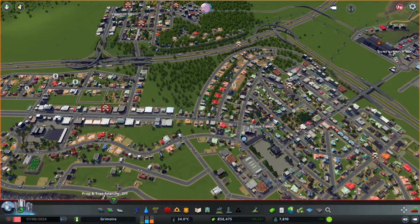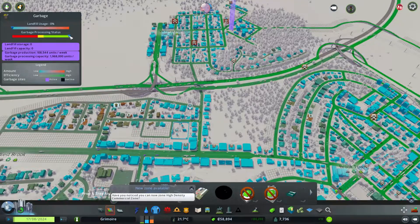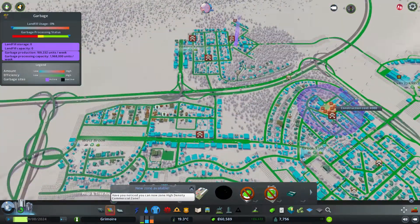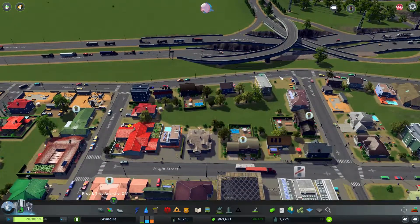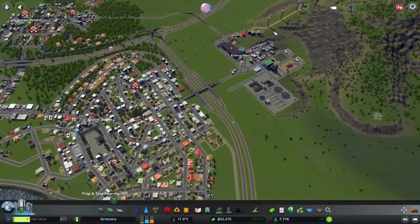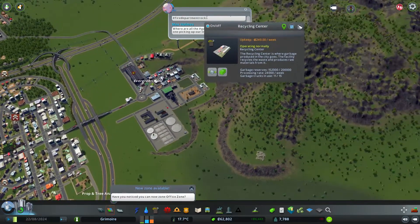Now that this is kind of fixed, let's unpause. We still have a problem with trash. We do have a good process going — we're processing enough — but I guess the facility is kind of far away, so they can't reach all the garbage issues. We have some issues around here, but not too much. We have 12 trucks at one facility and 10 at the other — it should be good.